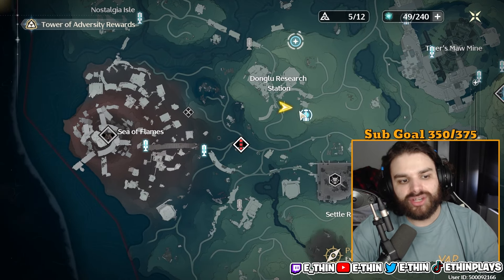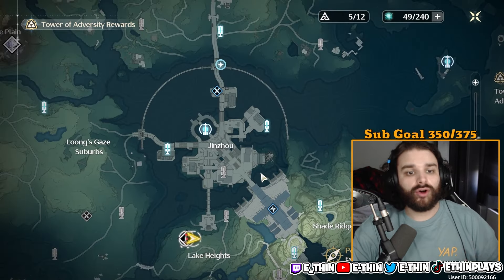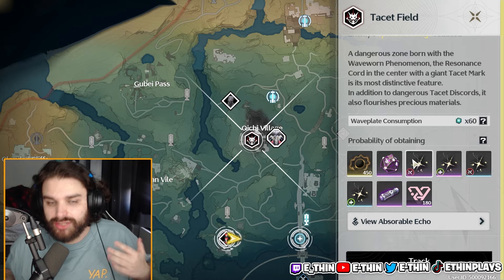If you've run out of echoes to farm in the open world and don't have friends to co-op with, there's an activity called Tacit Fields that you can farm using resin — it costs 60 Waveplay, which is Wuthering Waves' resin equivalent. The upside is you're guaranteed to get certain echoes from this activity. If you don't want to fight higher-level bosses or have exhausted your open world farming, Tacit Fields is an option — though I'd treat it as a last resort.